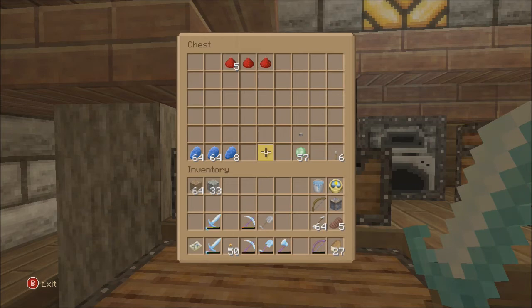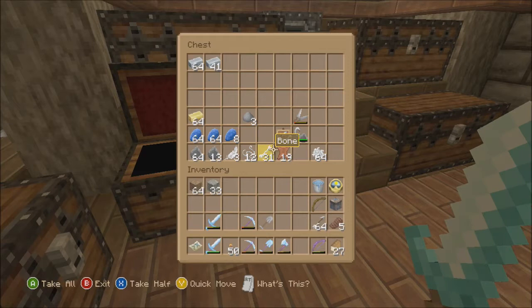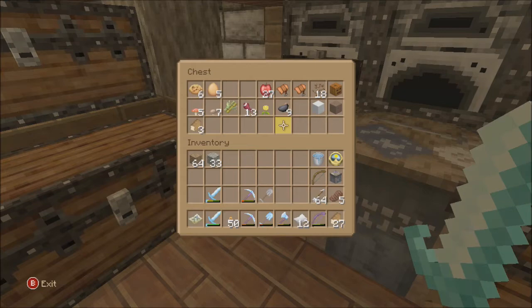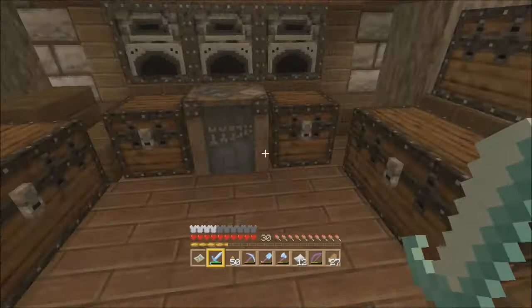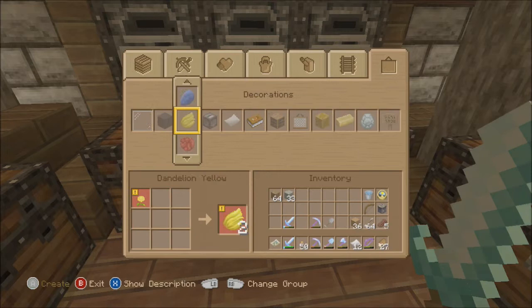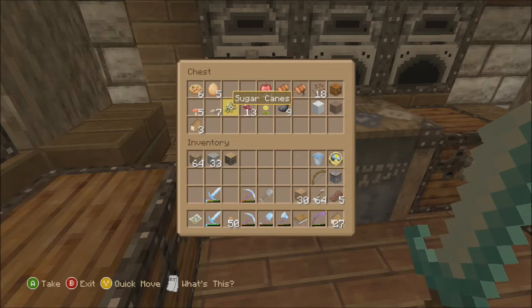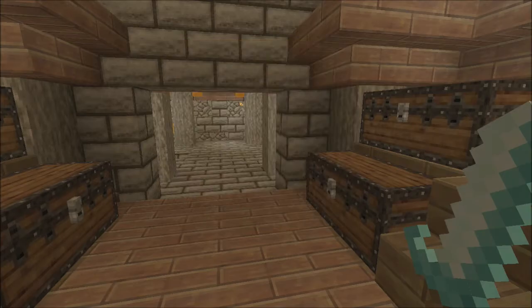The redstone looks bad up here but it looks really good downstairs, so we'll deal with that. I was hoping we had a bookshelf but we don't, so let's make a couple of bookshelves real quick. One bookshelf is really all I wanted anyway. We're going to enchant a bow — I have 30 XP so I want to make sure I use that up. I've been doing a lot of farming.